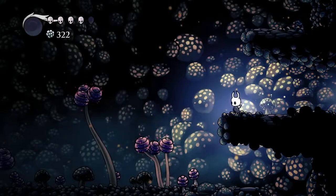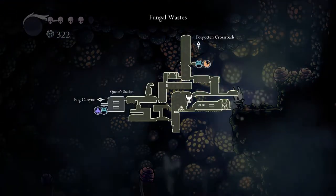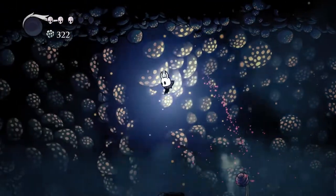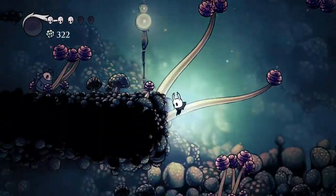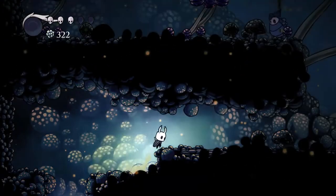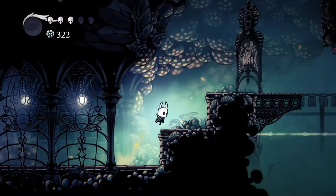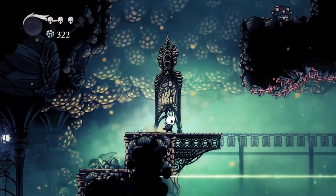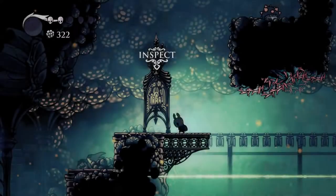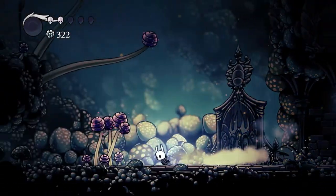Yeah, I came through here, didn't I? Okay. So why did I not go any further? Let's see what's over here. So this was a dead end, because I can't do anything here — I can't travel onwards evidently. So there's got to be a power I get at some point that'll let me get further over that way, but not right now.